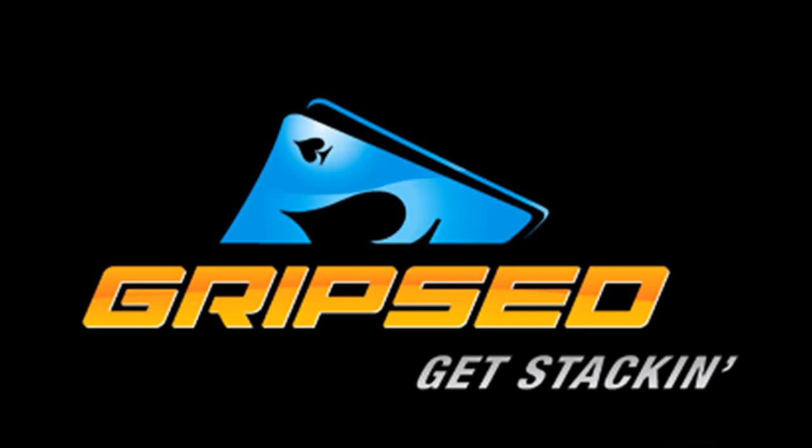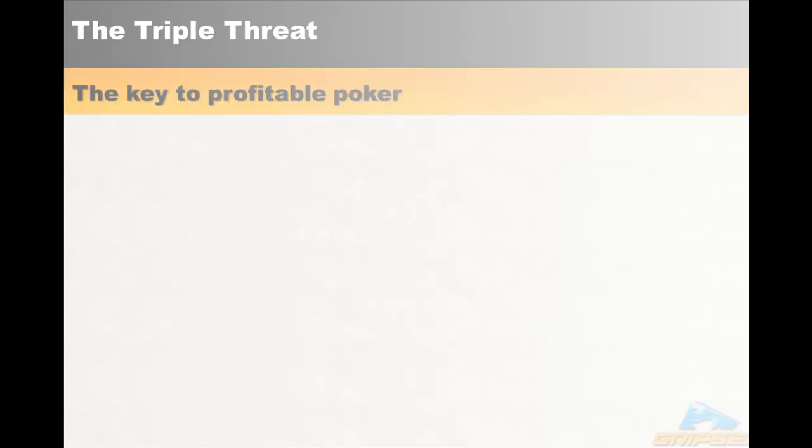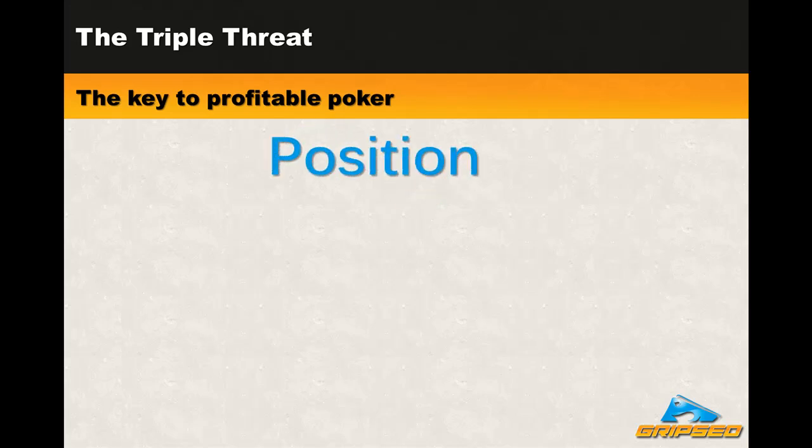Enough introductions and enough talk. Let's get started so you can start making more money. Let's begin by looking at the three elements that compose the triple threat. The first is position. Experienced players will be familiar with this and its importance. Beginners might not even be familiar with the word. Position is to poker what location is to real estate — far and away the most important element of the game.